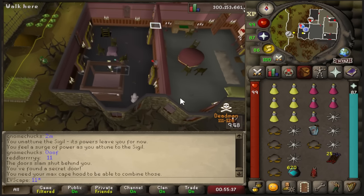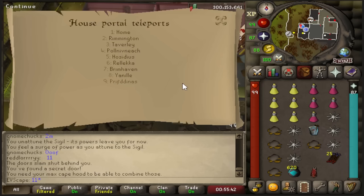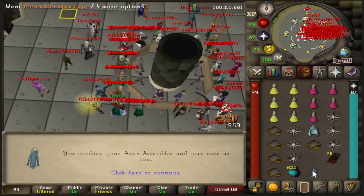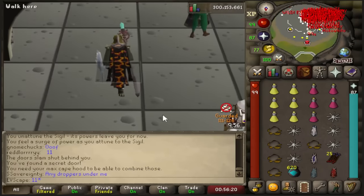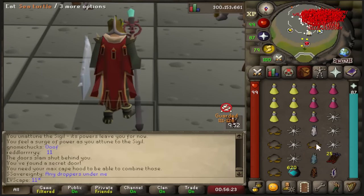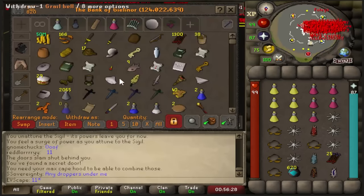There is our Arvas Assembler. I forget every single time that I need to do this - we use our Assembler on our Max Cape. Combine. Beautiful. And now we have the Infernal Max Cape, the Arvas Max Cape, the Imbued Mage Cape, as well as the Mythical and the regular Max Capes. All the Max Capes we could ever need in the game on our back.